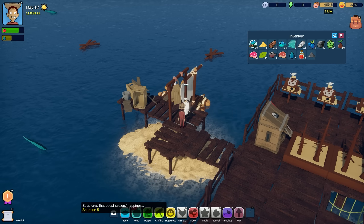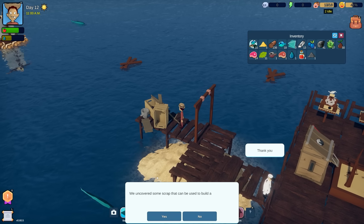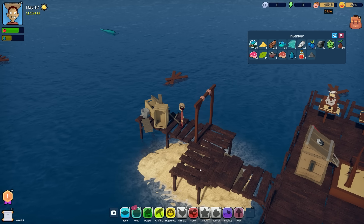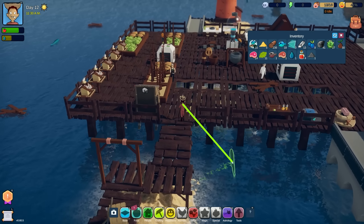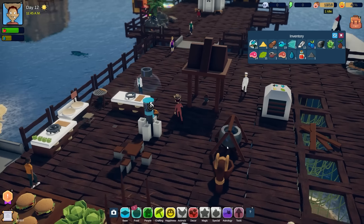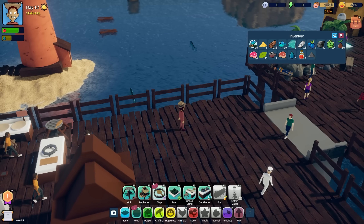Oh hello, I can build boats! Let's build boats! It looks like we need to build a boat yard using some scrap. Research boat yard at the workshop to build a boat yard - okay, that's super cool!